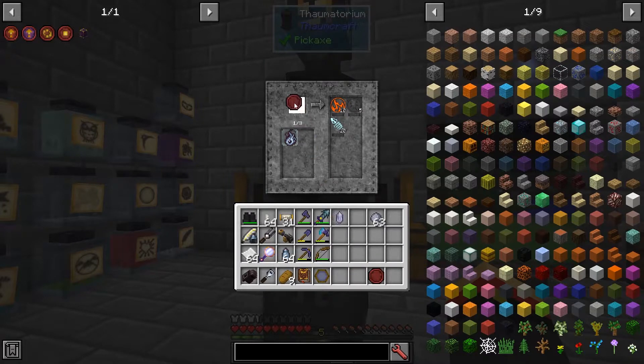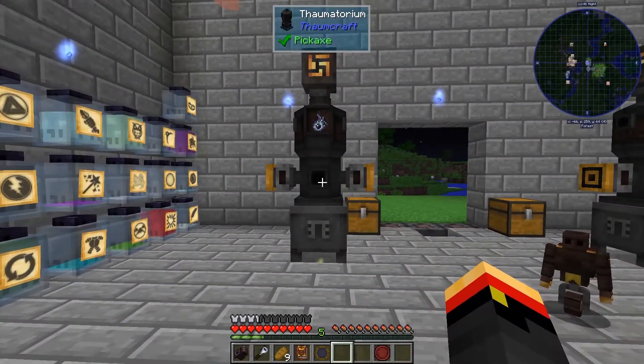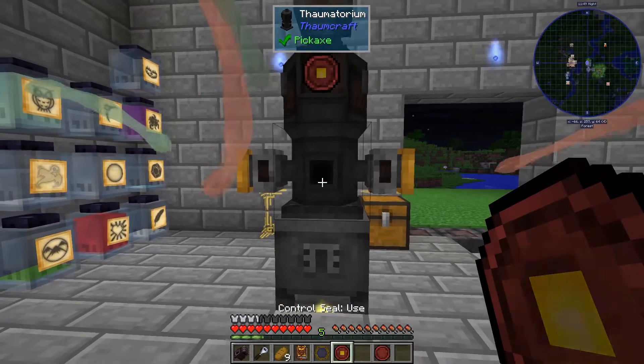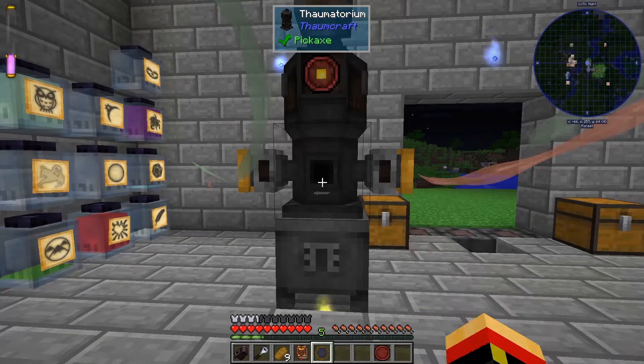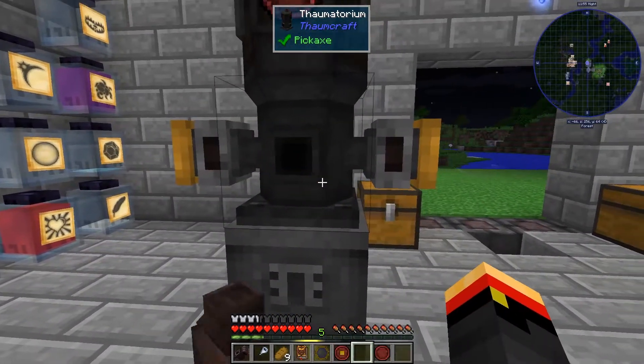I can also choose my blank seal and make something else. If I want a Use Seal, I'll get one of those because it will draw on the Essentia and give me the Use Seal. You have to be careful when you're clicking on seals because they will attach to just about anything.